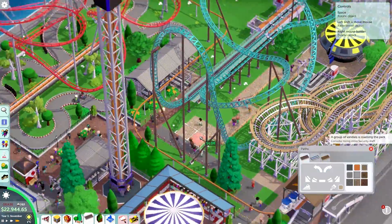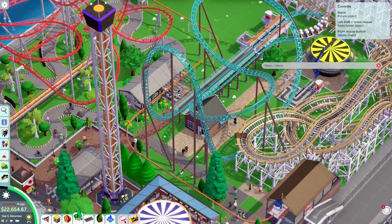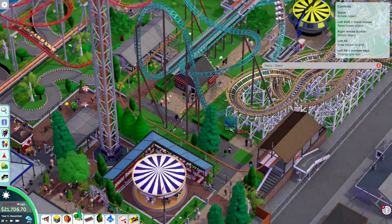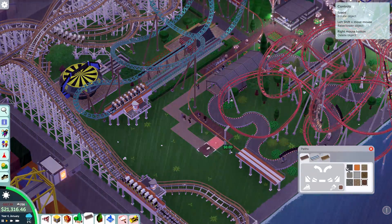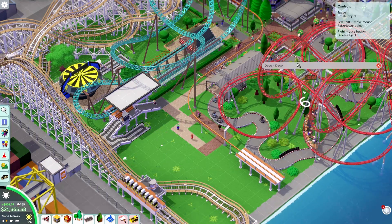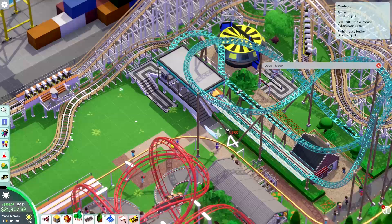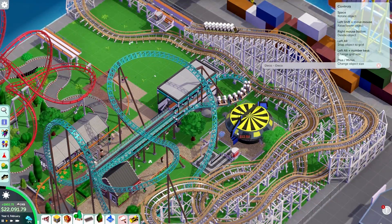Even the monorail ended up working out in the end. I can even add some flat rides in the middle of these coasters as well and try to fill the park as much as possible. Because really, I wasn't just trying to fit as much as I could into this park - I was also trying to not make the park feel too crammed. I definitely wanted to try and make the layout in such a way that it still feels natural and you still have a bunch of scenery and flat rides everywhere, very much like Tivoli Gardens in Copenhagen. And that's why I struggled so much with this as well.